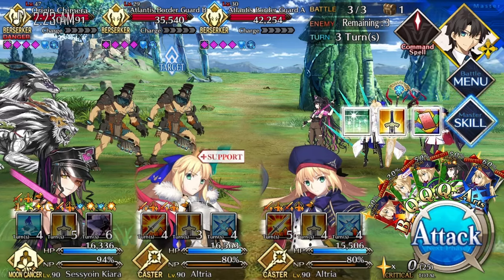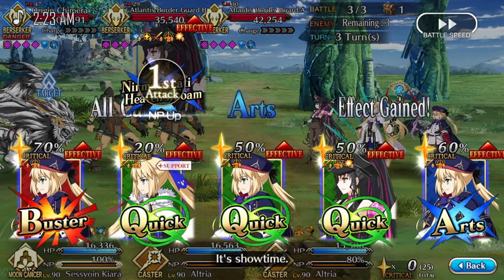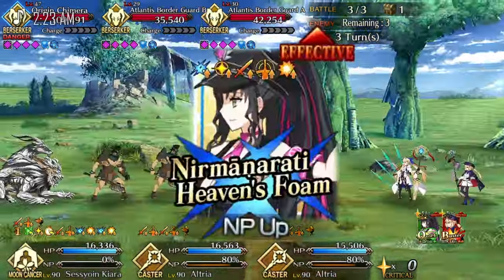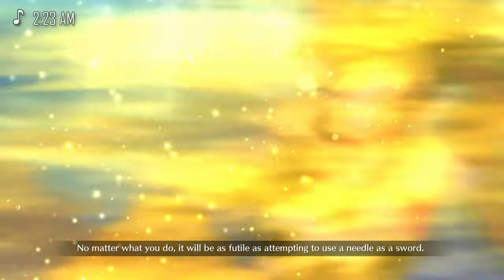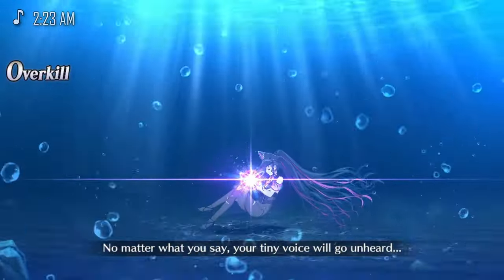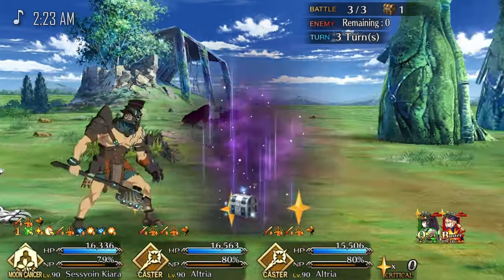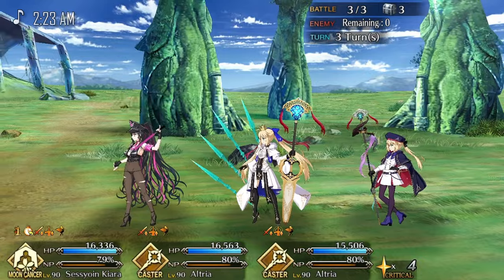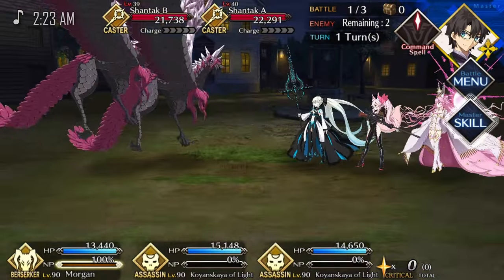Then there is Zhuge Liang farming — it's really special because it sacrifices the leftmost servant of your team, so you will need one more charger compared to the other arts setups every single time. If you run with a 50% gauge CE you will need two Castorias and a third charger, and if you go with Black Grail you will need two Castorias and two 50% chargers.